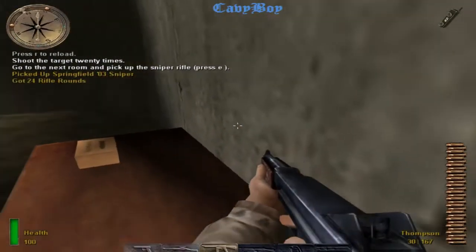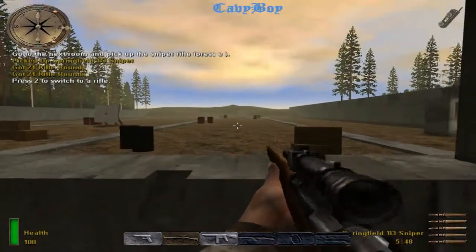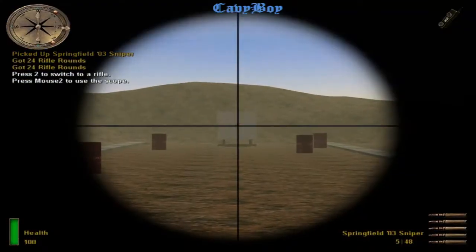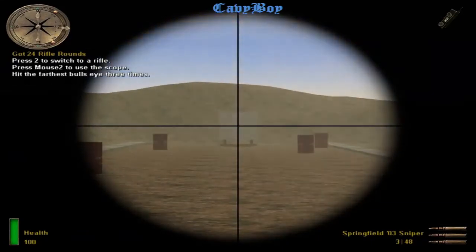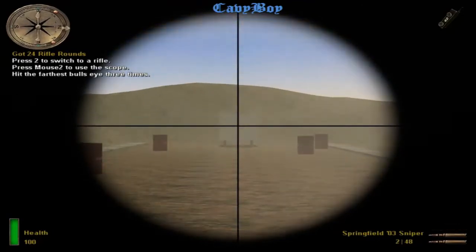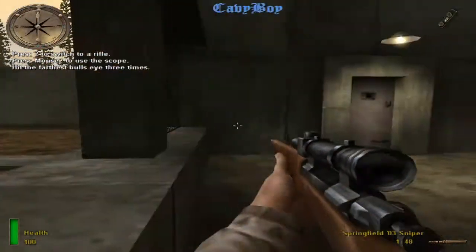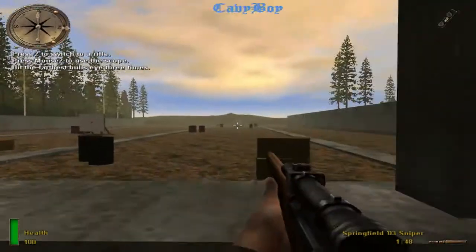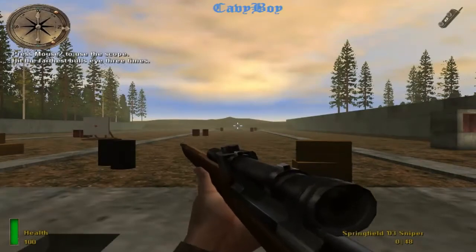Switch to the Springfield 03 sniper rifle by pressing the rifle key. Press the secondary attack key to toggle the sniper scope on and off. Aim through the scope at the farthest target and hit the red dot three times.